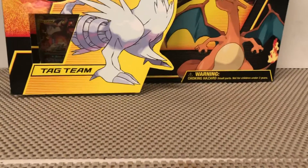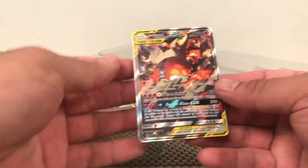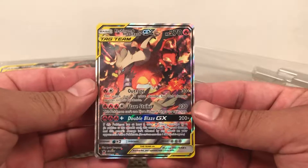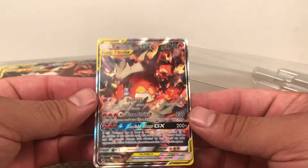I'm just gonna adjust the camera real quick and bust these open. I really like these boxes — they're pretty cool, especially because they have the new packs. It's got Unified Minds, Unbroken Bonds, and Roaring Skies. We have the newest packs in here. Pokemon finally figured out how to take the cards out. Look at the new one — very nice, Charizard in the background, super dope.